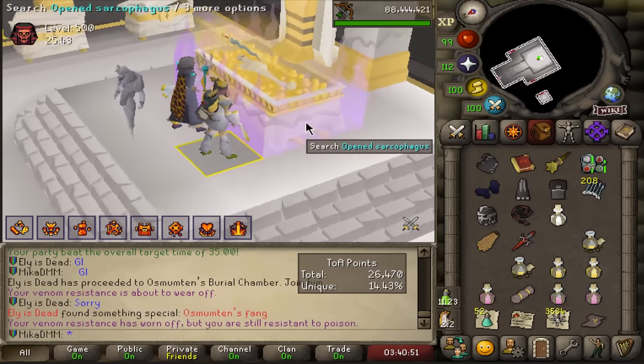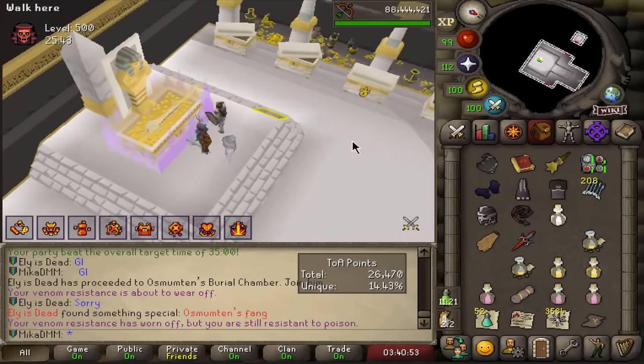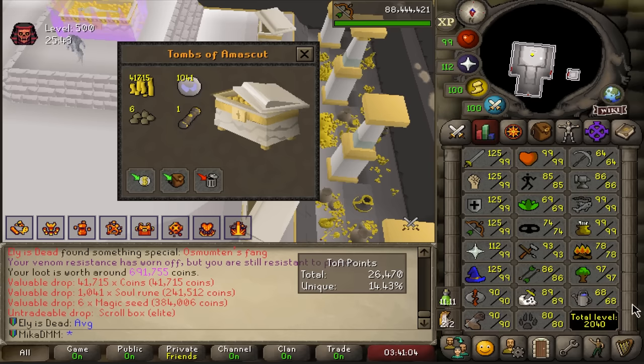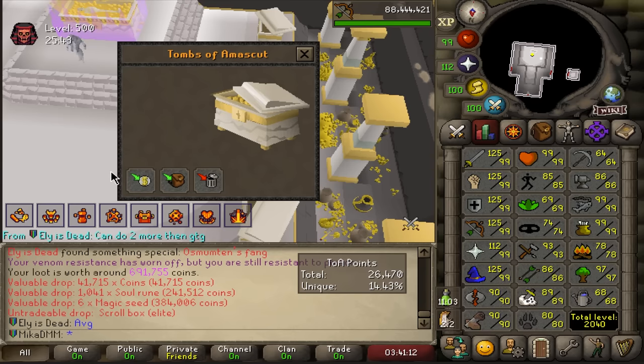He gets a fang — he probably has a bunch of those already. We get an elite clue and a lot of magic XP. This is why I want to go to 75 farming through lamps, because when I get drops like this it's just 399 farming passively. That's actually a really good drop even though it's not a purple.